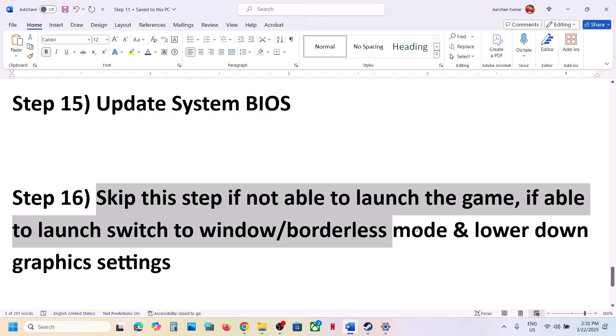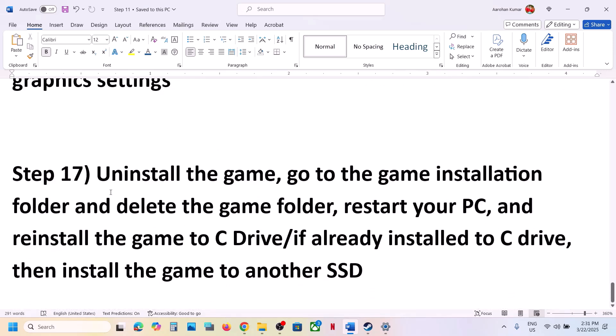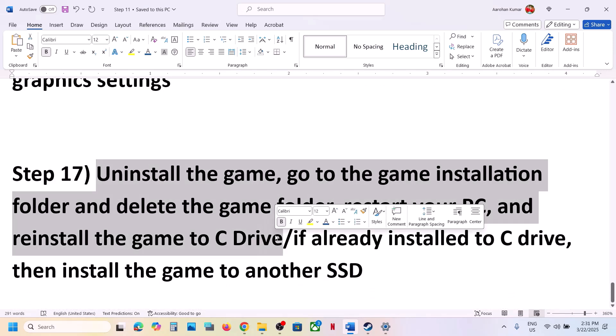Skip this step if you're not able to launch the game at all. But if you can launch the game and are facing a black screen, try switching to windowed mode or borderless mode. Also lower the graphics settings — if everything is set to Ultra or High, set it to Medium and check.